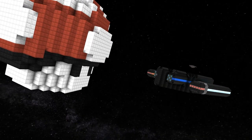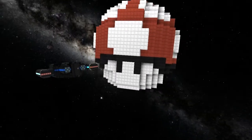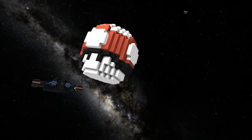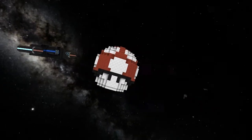So what's this thing called? The Space Shroom One. This is what happens when a sprite artist gets bored — he takes 2D images and turns them into 3D ships. I love this stuff, this looks great. When Tomino eats that ship, he turns into the giant one.